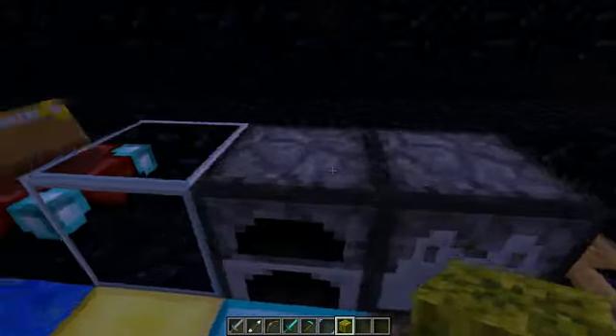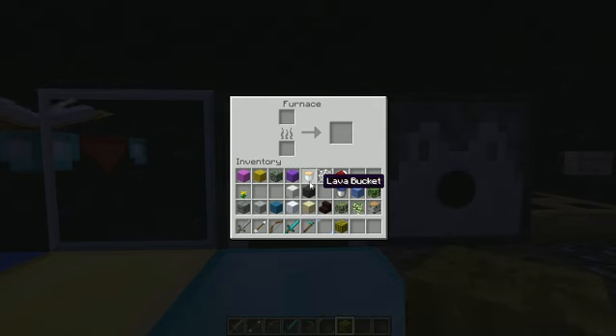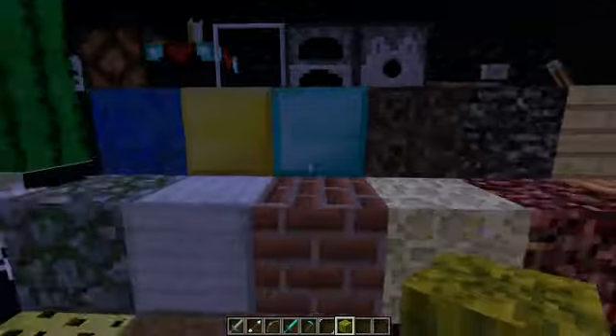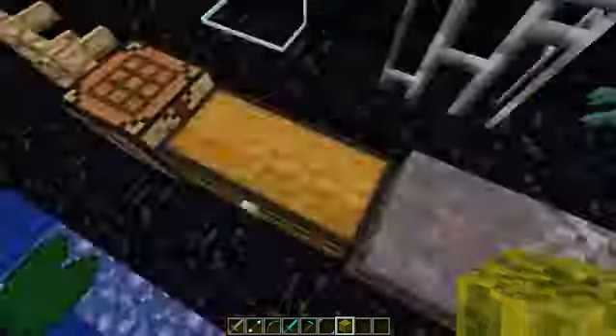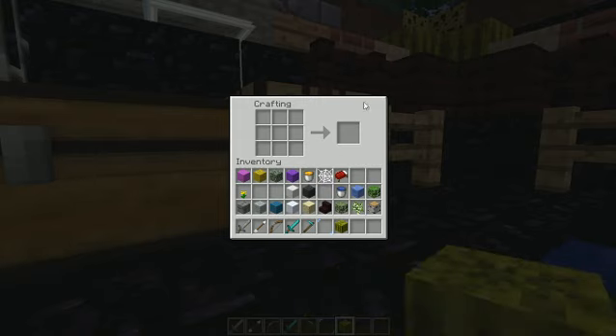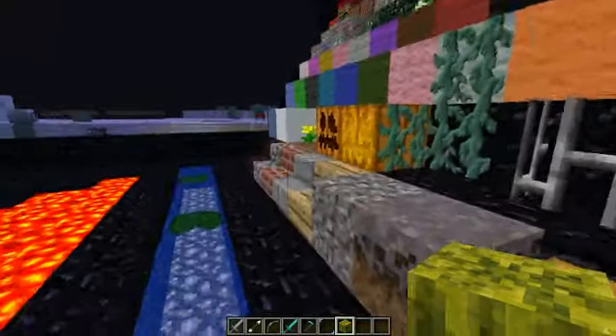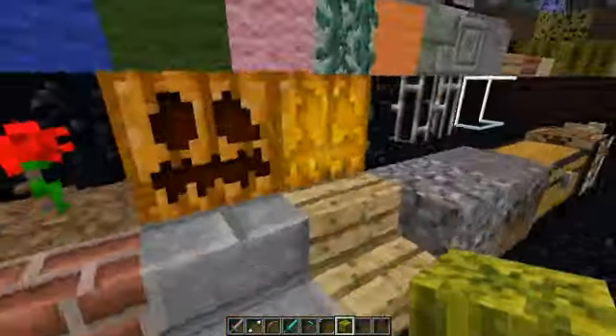Let's check out the crafting table — please have a fancy design. Dammit. Fancy design? Dang it! Nooo, I love fancy designs in texture packs where you open it and it has like a nice little hammer and some nails and stuff, looks like you're actually on a workbench. Well, that's okay.